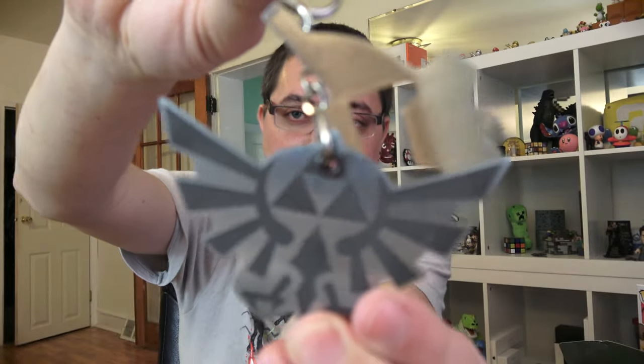Legend of Zelda Hyrule Multi-Tool — keychain, bottle opener, and screwdrivers. This is my favorite item this month. I will definitely be using this for camping; I need a bottle opener. It's a keychain too — a little big to be a keychain in my opinion, but definitely a tool I will keep in my camping bag. It's got some nice weight to it. A little Hyrule Multi-Tool — very neat indeed.